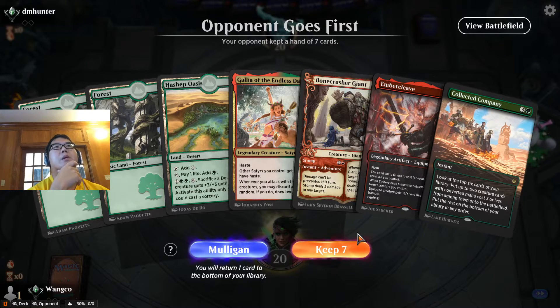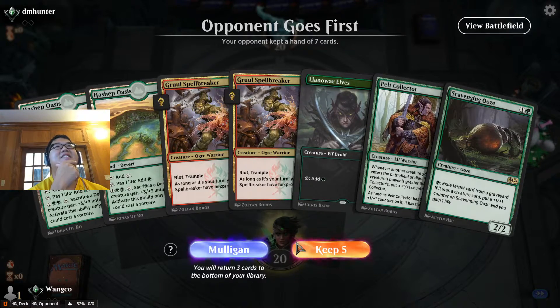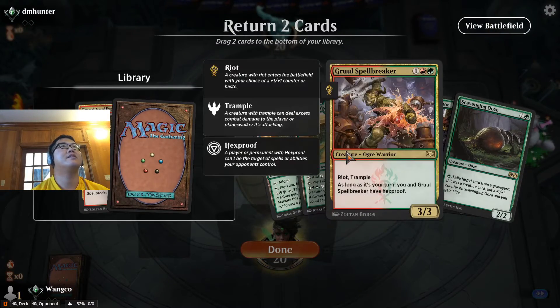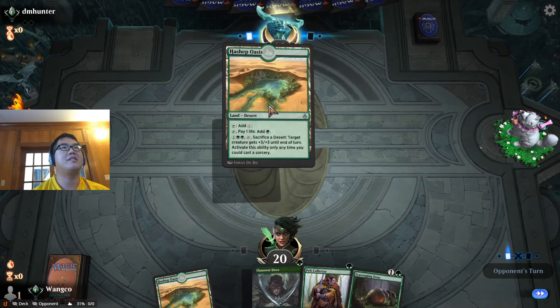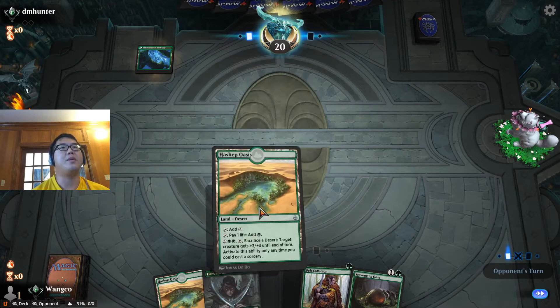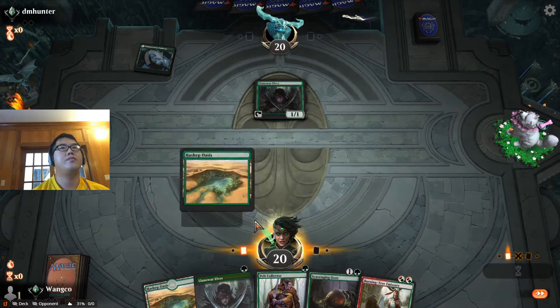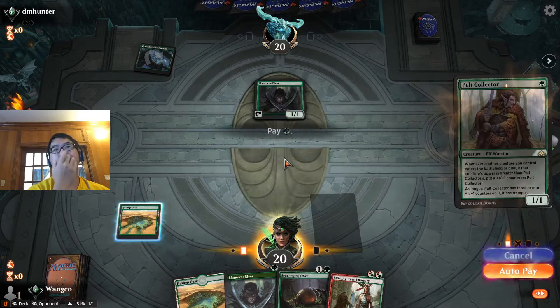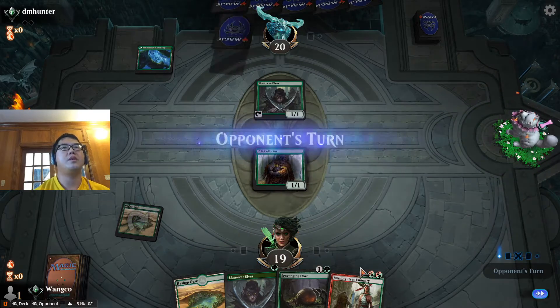No red mana, only one mana. I kind of wish we could have kept the first hand, but this five is better than a random before. Let's go Pelt Collector, and next turn we can go BTE Ooze.